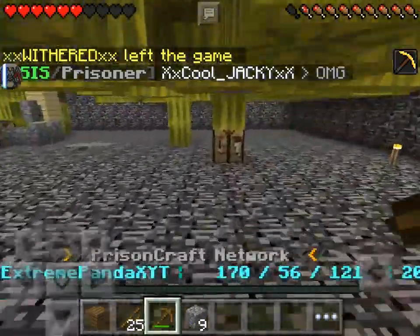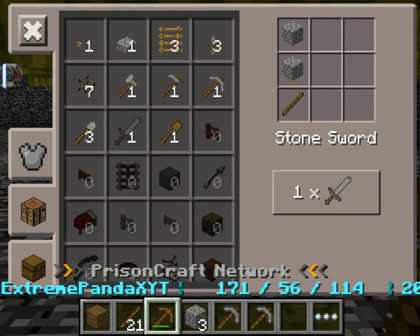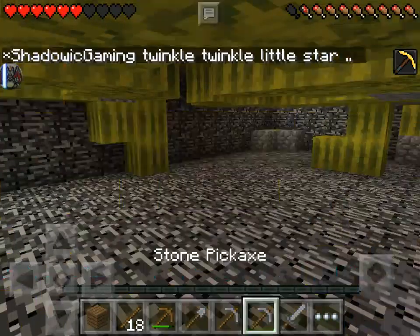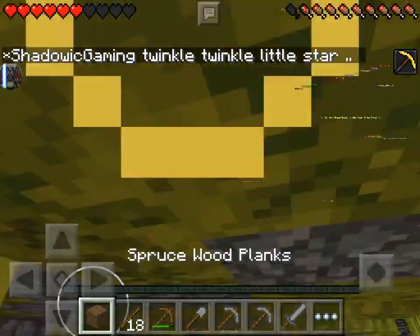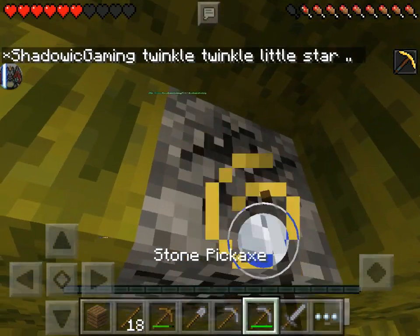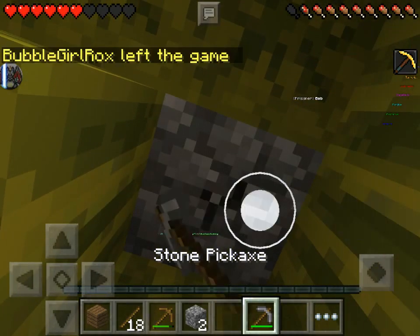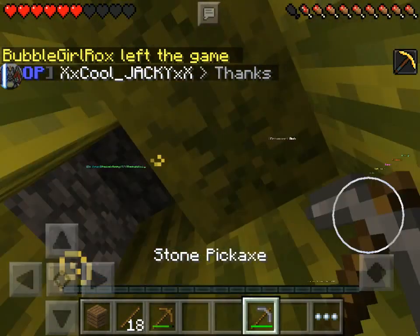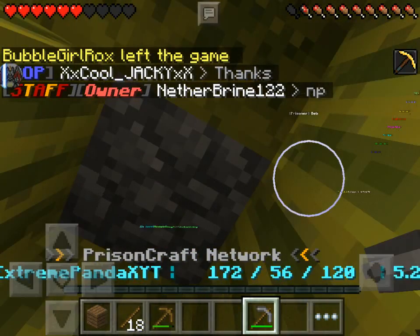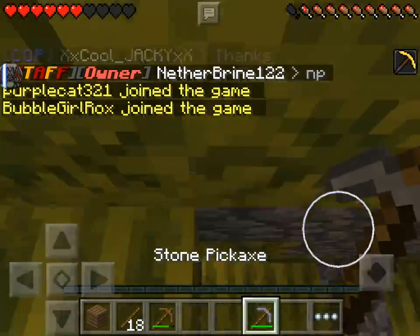Let's go craft some tools. Let's mine three more cobblestone because we want an axe. Actually, I don't have three cobblestone yet, I need three cobblestone.